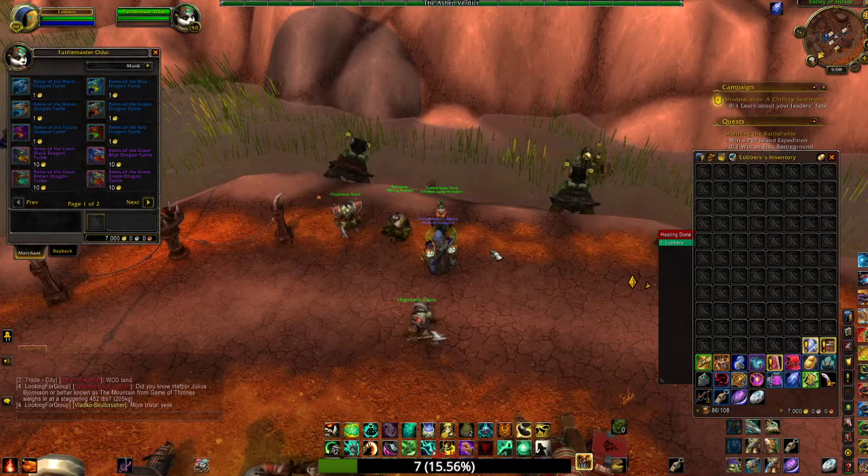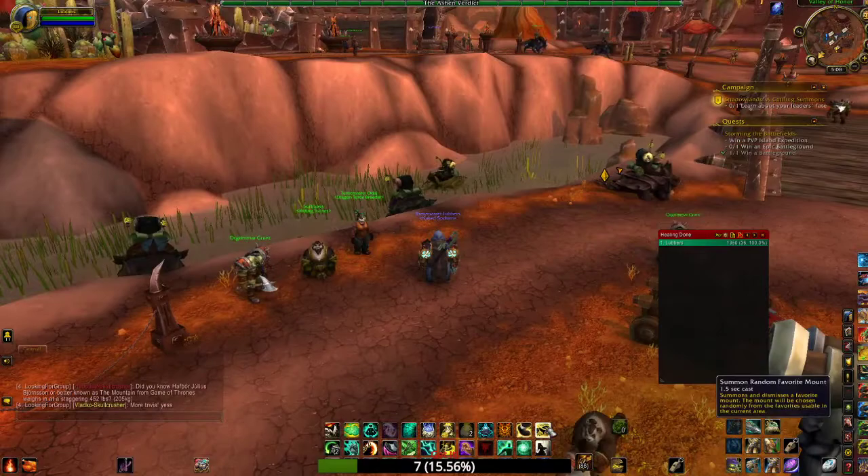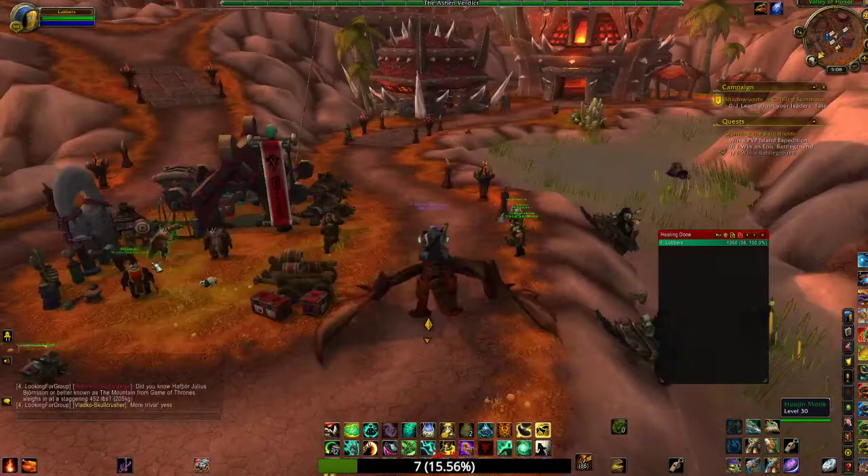The standard versions cost one gold and you get them at level 10. The epic versions cost 10 gold and you get them at level 17. To get these, the easiest way is to just be a panda — get a panda to level 17 and buy all your mounts.